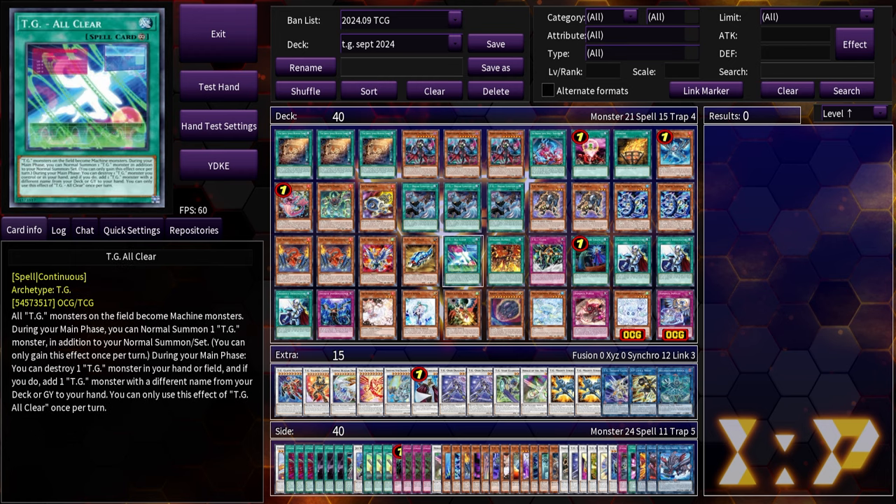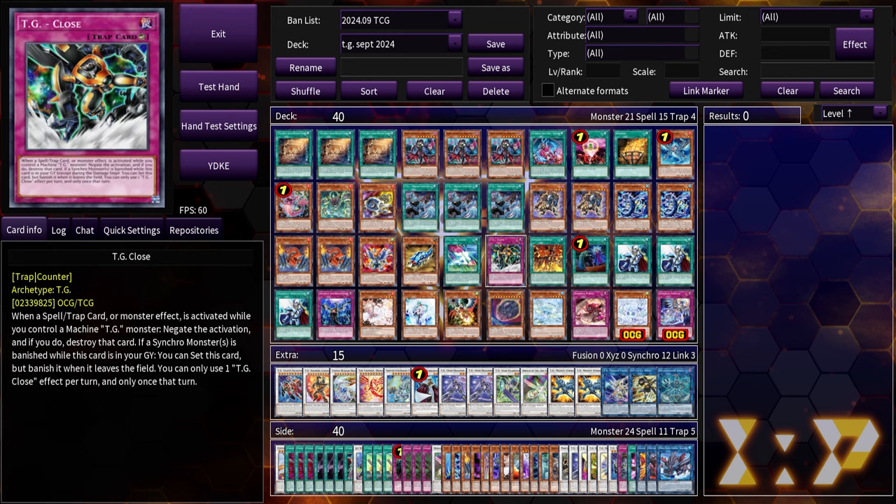All clear is the best staple of the deck — you need to play this card at least at one, some people even play two for the follow-up it provides. If you're playing two mighty striker, TG close gets milled by the mighty striker, and once it's in the graveyard you banish a synchro to trigger it. Mighty striker can mill this card so you can get a live negate even without opening or searching it — a good play around droll.